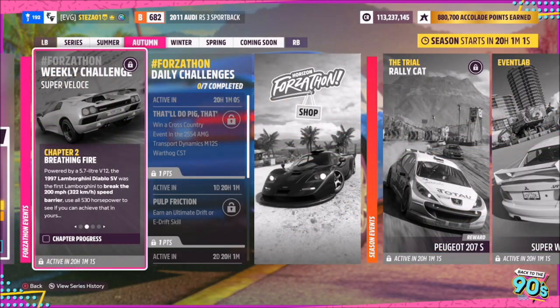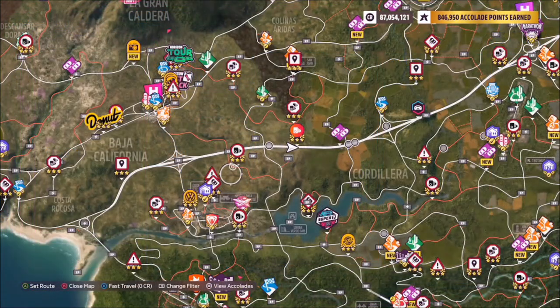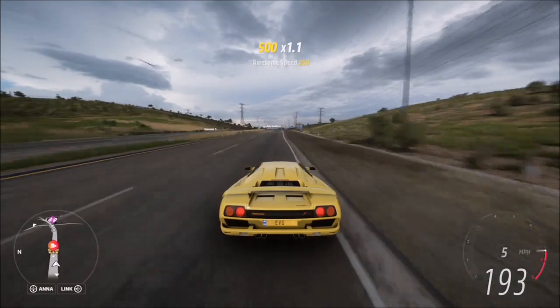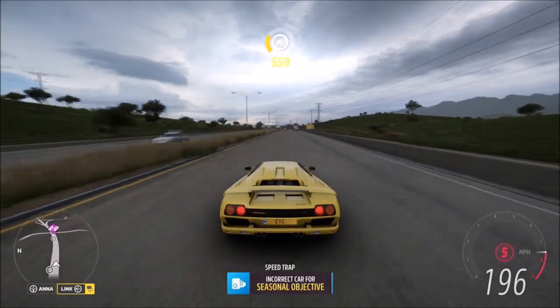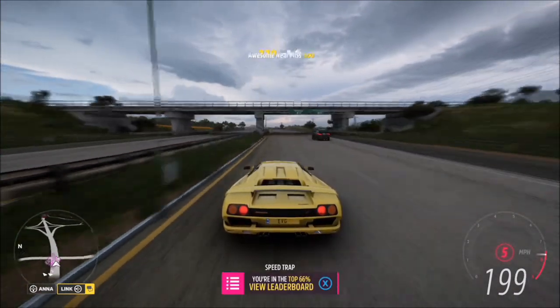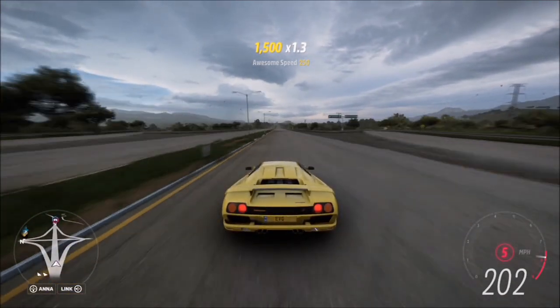The first challenge simply wants you to hit 200 miles per hour in your Diablo SV, so the best place to do this is the highway. I've left it stock, so it does take a little bit of a run-up to get up to 200 mph — start at one end or the other of the highway. It won't take you ages, but if it's not tuned it will take a bit longer. Either way, it'll hit 200 miles per hour super easily and that'll be the first challenge complete.